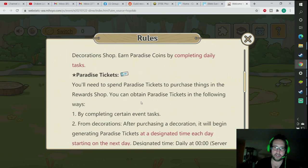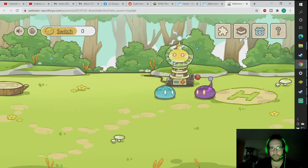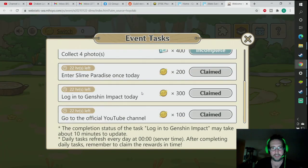I'll actually make a purchase here to see how they are. Completing certain events gets you tickets, and then you get them from decorations too. These events are pretty easy — not very hard. It was: Enter Slime Paradise, log in to Genshin, and it says it might take ten minutes to update, but when I logged in it only took like ten seconds. Then go to the official YouTube channel — that's super easy, just click on it and it'll send you right there. You don't even have to watch anything.